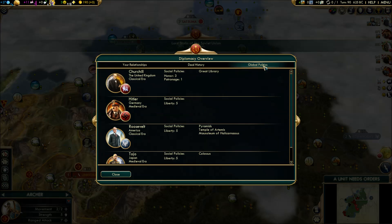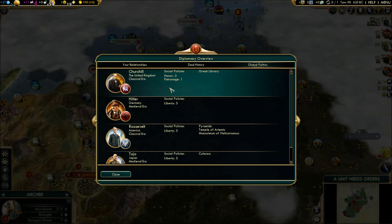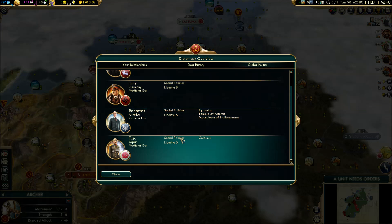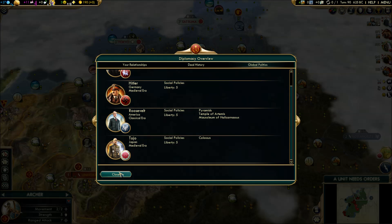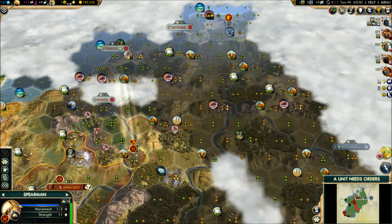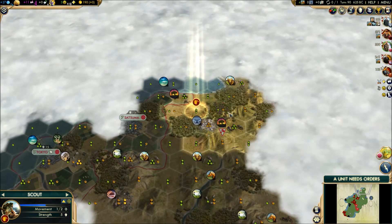Another good reason to take the Japanese — he has the extra trade route from the Colossus. Churchill has a Great Library, kind of a one-shot wonder honestly. He went Honor III Patronage — wow, that's kind of weird. Hitler went full-on Liberty, Tojo went full-on Liberty, Roosevelt went full-on Liberty. That's a lot of Liberty civs. But we are going to camp out on our worker as we were planning.